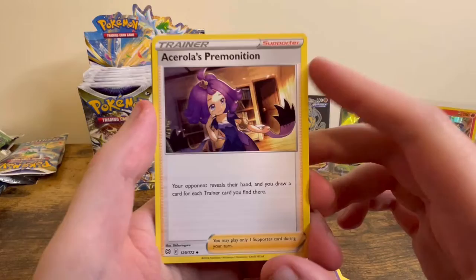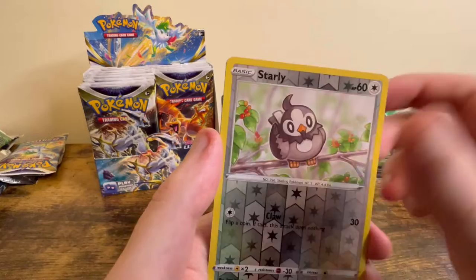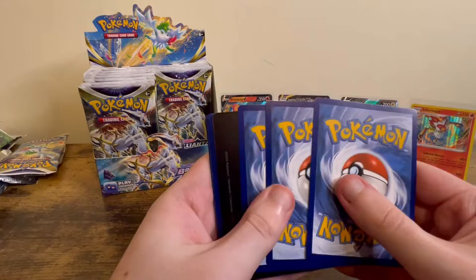Grass Energy, Pot Helmet, Sigilyph, Acerola's Premonition, Piplup, Turtwig, Sneasel, Klink, Spiritomb, Starly, and a Tsareena V. Let me put that in a sleeve.